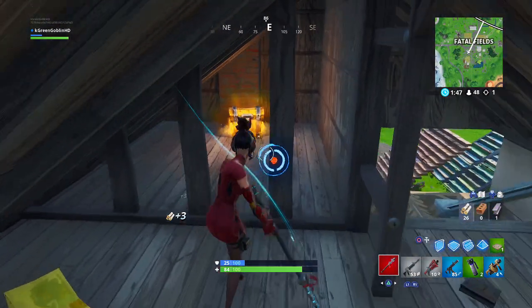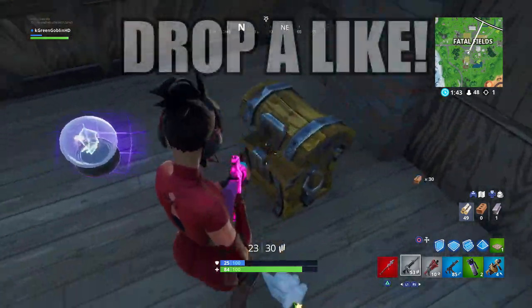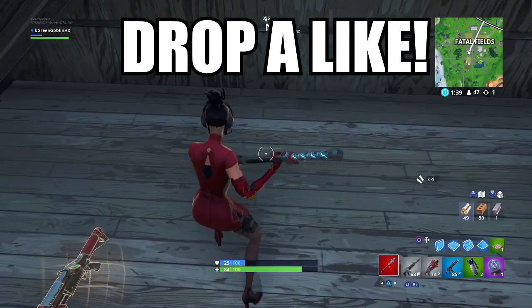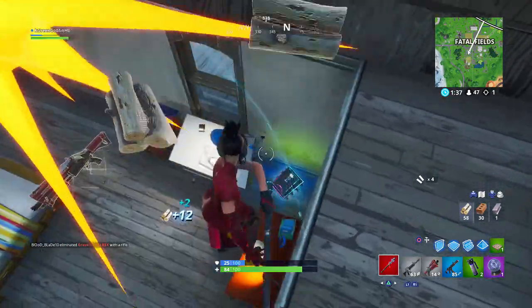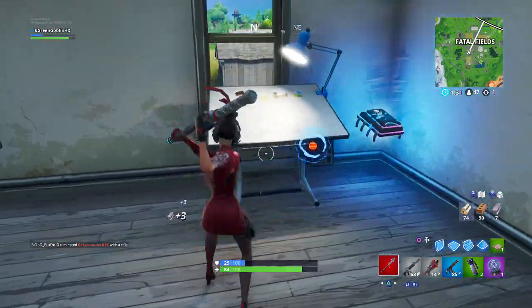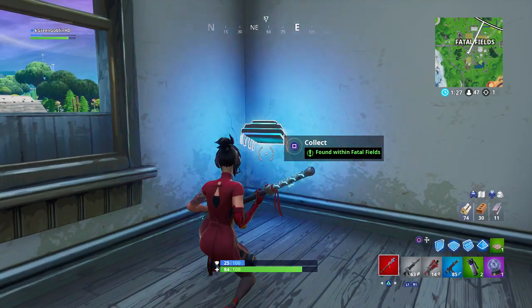What is up guys, it's the Goblin and welcome back to another Fortnite Season 9 video. In tonight's video I will be showing you guys where you can find Fortbite number 24 location in Season 9 Fortbite challenges. You're gonna have to unlock these if you want a lot of the free stuff that's gonna be available later this season — free upgrades and things like that.